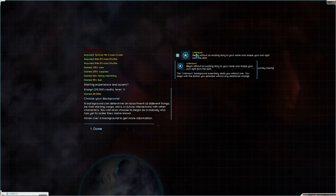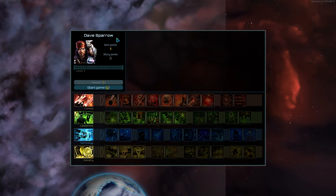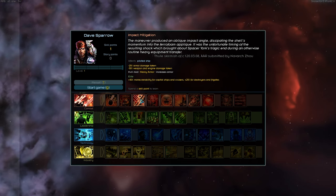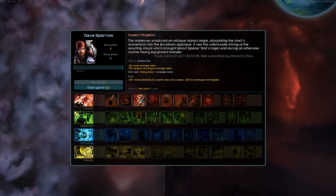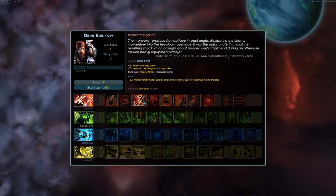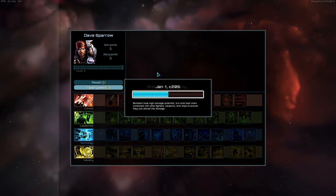Beginning the new story and making a name for Dave Sparrow. We have one skill point. Knowing how bad I am at taking damage, I'm going to go with 25% armor damage taken reduction, minus 20% weapon and energy damage taken, and minus engine damage taken. Start game — let's crack into it!